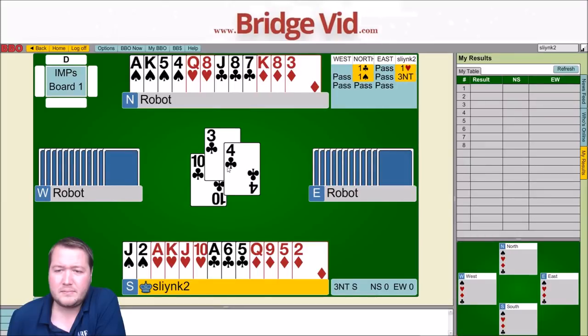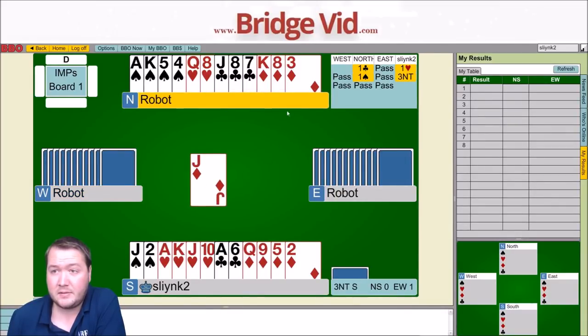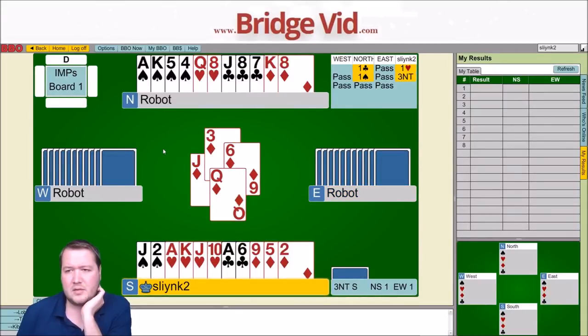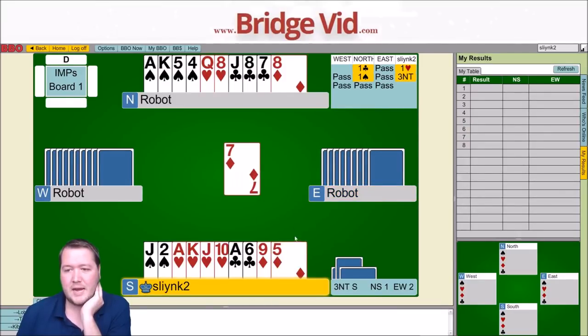I might just duck again. Jack of diamonds. So it looks like West has jack-10 of diamonds, or singleton jack, or jack-doubleton. Whoever I think's got the 10, I can win in the appropriate hand, or at least try to win, and then finesse the other one. Would West switch to the jack from jack-doubleton, or more likely from jack-10x? I'm going to play them for the 10 of diamonds. Now I could return another diamond and try and build those tricks. There's the 10, and now I've got two more diamond tricks with the 8 and the 9.